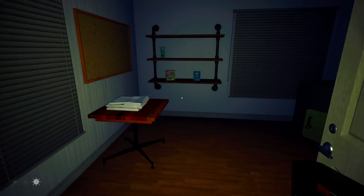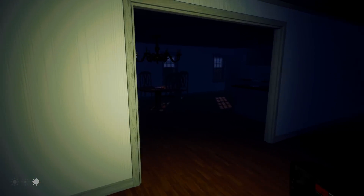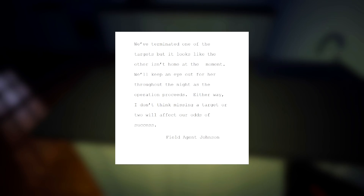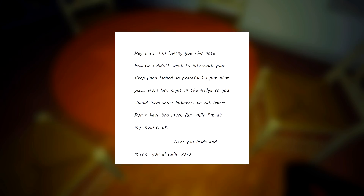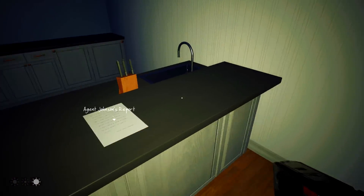This might be non-essential - there might be nothing to do here as such, but I'm still getting some spooks out of it. Agent Johnson's report - we've terminated one of the targets, but it looks like the other isn't home at the moment. We'll keep an eye out for her throughout the night. There's a letter here too - 'Hey babe, I'm leaving you this note because I didn't want to interrupt your sleep. You looked so peaceful. I put that pizza from last night in the fridge, so you should have some leftovers. Don't have too much fun while I'm at my mum's. Love you loads, and I'm missing you already.'